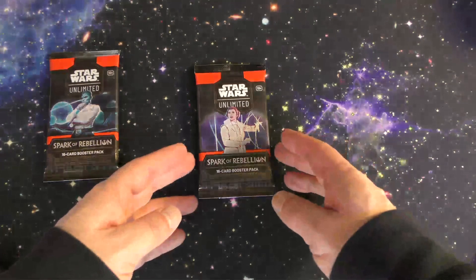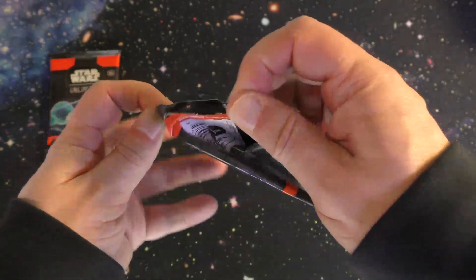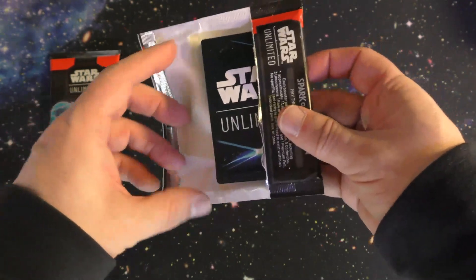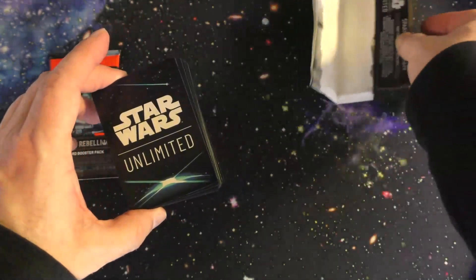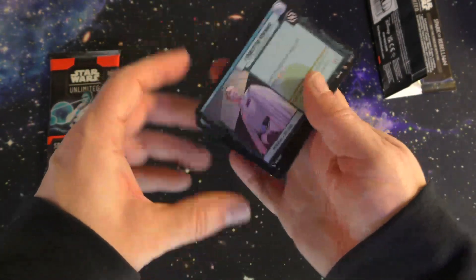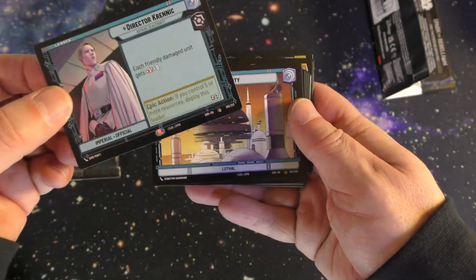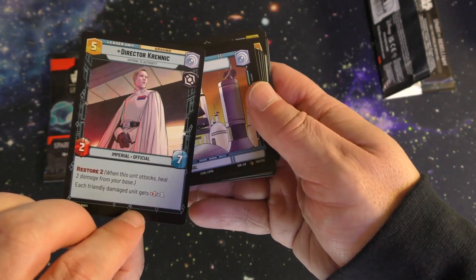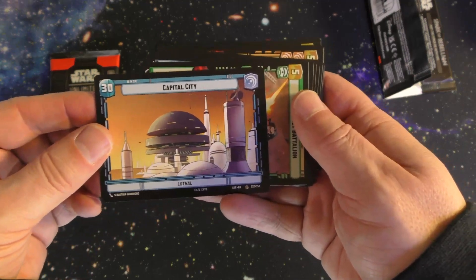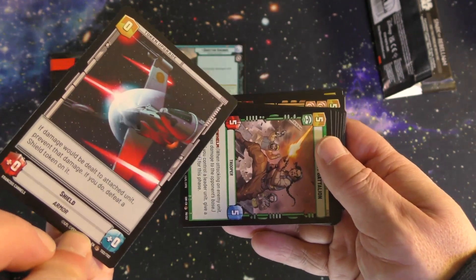Let's have a look at what is in these booster packs and what kind of cards we have. Here we have a leader card, which is double-sided as you can see. And here's a base, because in this game you play your base versus their base.